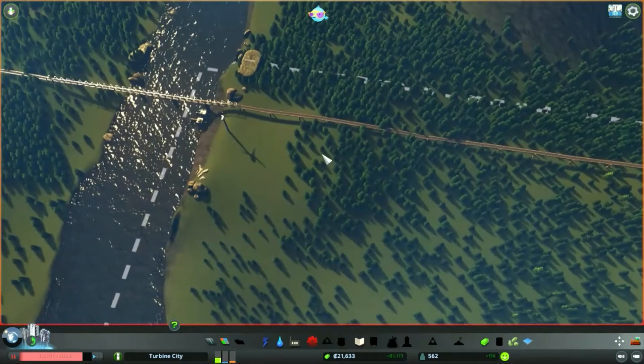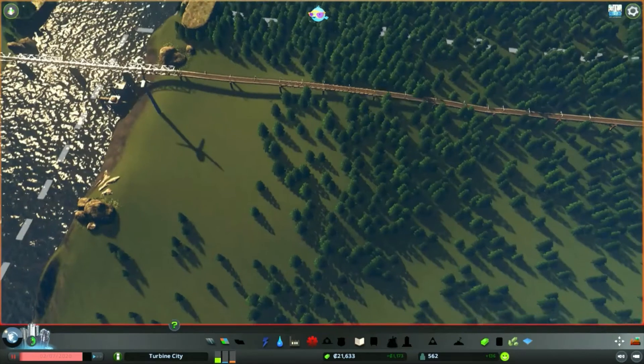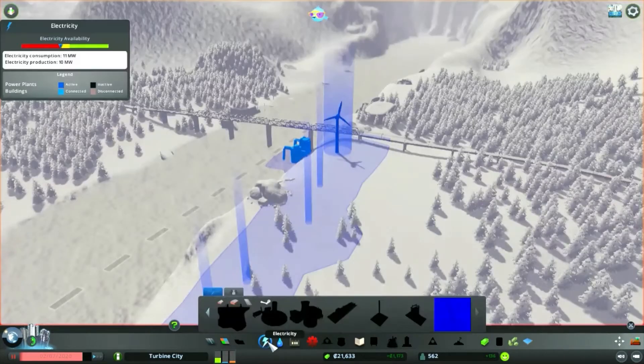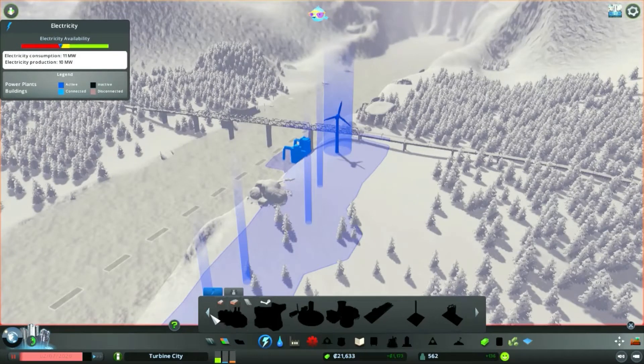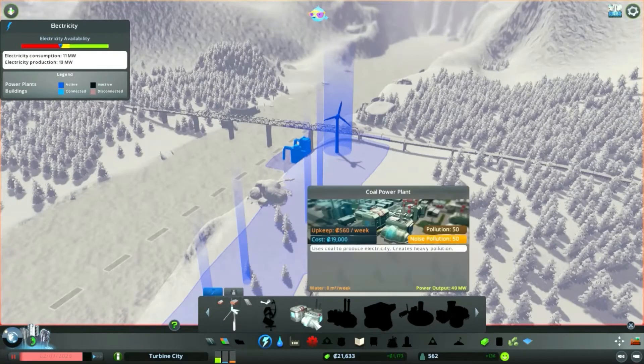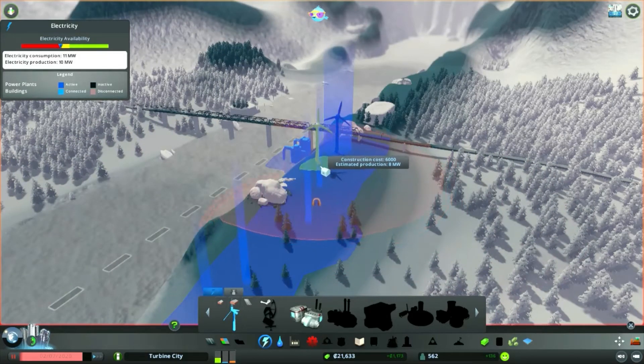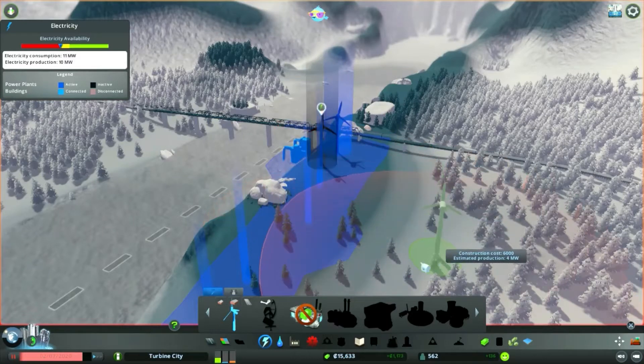Hopefully hit our next milestone. Last time what we really needed to do was pop in some more power. We're going to go for another wind turbine here. Hopefully that's going to be enough to satisfy our town's needs. We've got the option of having a coal power plant, but we're going to try and focus on green energy.